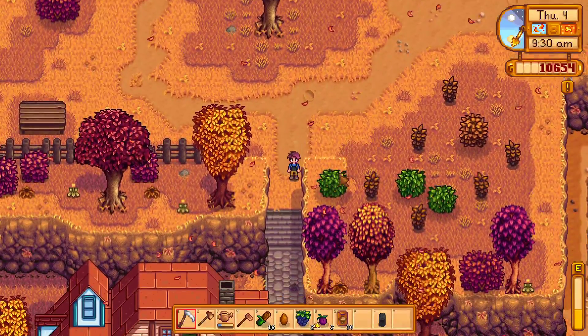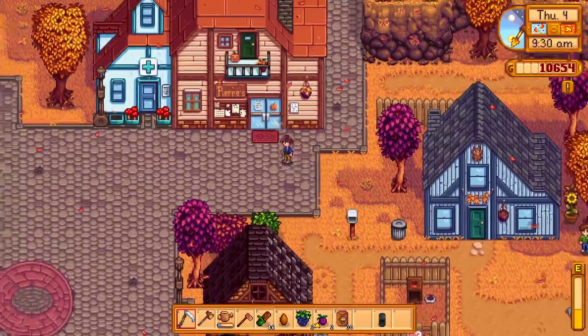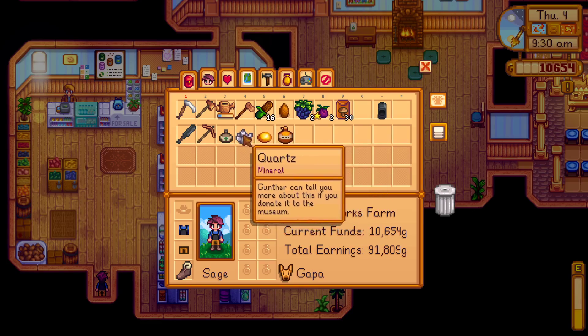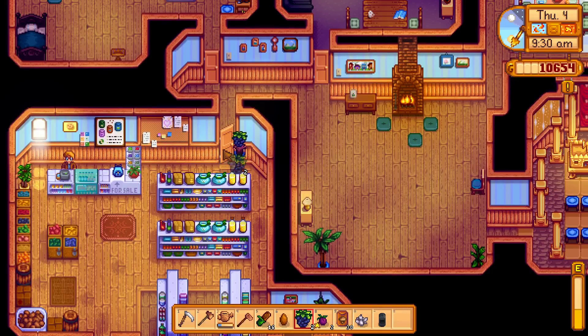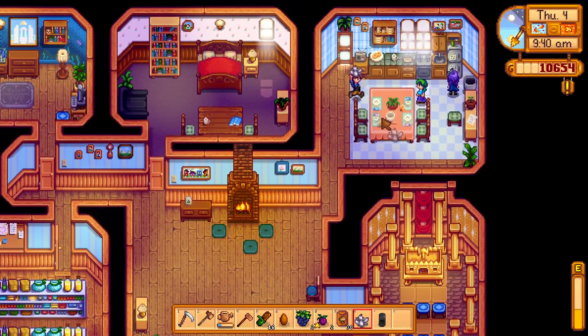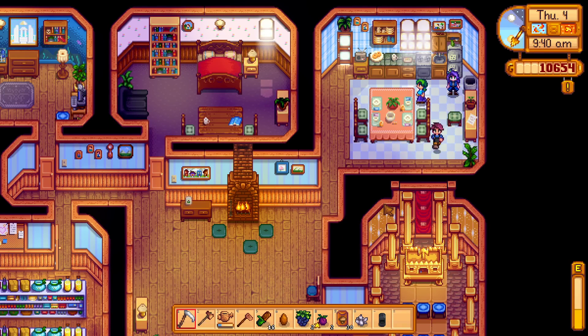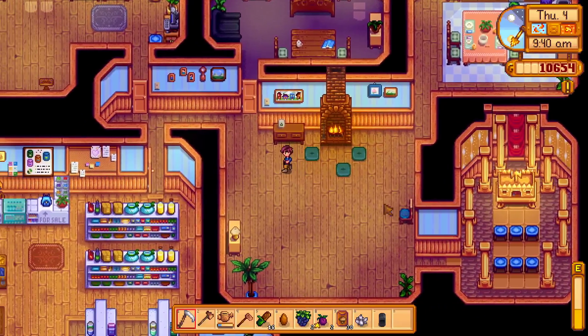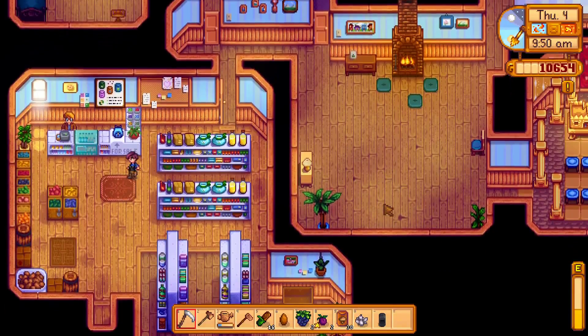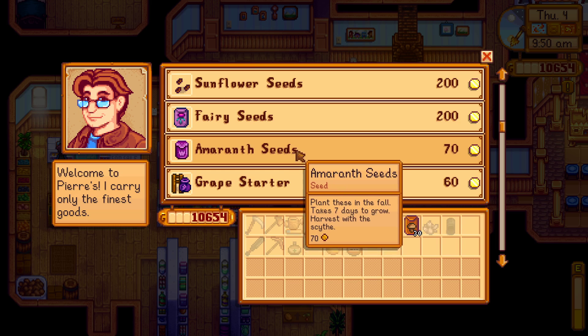Now let's go — what was I going to do with my money? Oh right, go to Clint. But first let me find Abigail. She's in our home. I don't have anything on me to give her — oh, I have quartz. She's not in our room, she's over there cooking with her mom. Hello. I've already given her two gifts this week. 'Last night I dreamt that my left hand had turned into a gigantic puppet — does that mean anything?' I think that means you're a bit self-conscious about your appearance — you're worried about your vanity.